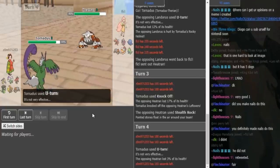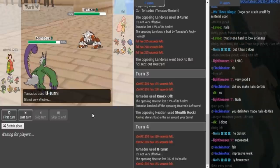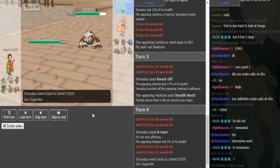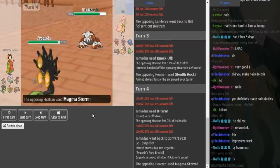U-turn into Zygarde has to come out here, that's the only play. If he has Wisp or Toxic, cool tech, but I think he doesn't have it and I think he's just going to Magma Storm. That should still be able to do some nice chip to the Zygarde — not too much though, because it's definitely some sort of bulky Zygarde, most likely a Leftovers variant. So the Zygarde does come out, let's see if he has a status move or if he's just going to Magma.